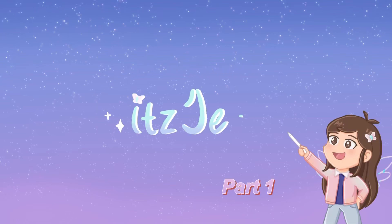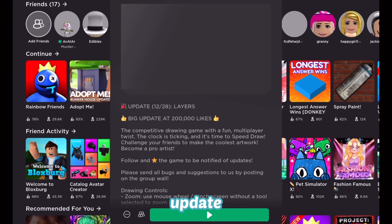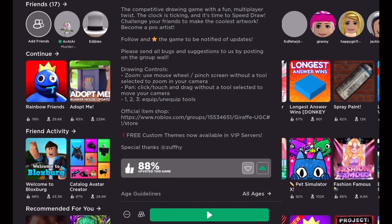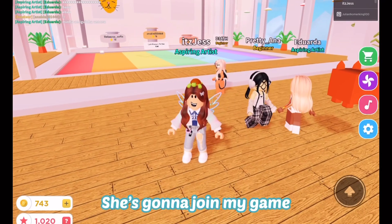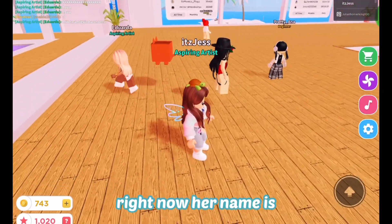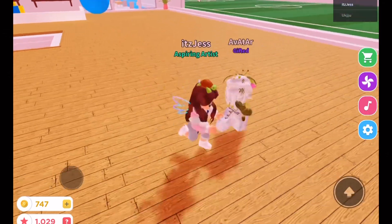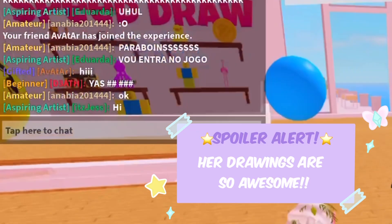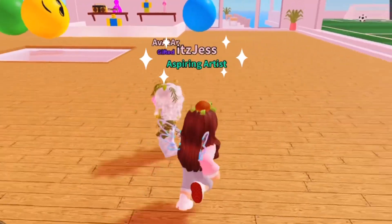Hello everyone, it's Jess here. This is part 1 of playing Speed Draw on Roblox. They have a new update — they added layers, so that will be cool. This will be the first time I'll ever try using layers. Also, I have my friend playing with me. She's gonna join my game right now. Her name is Avatar, her real name is Meilu. I am so excited to play with her. I am now an aspiring artist.